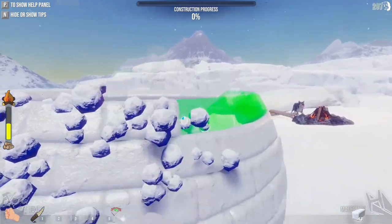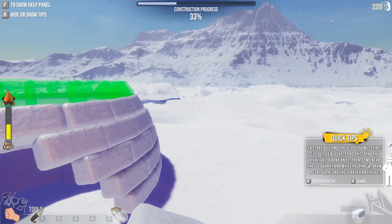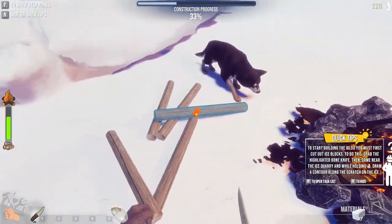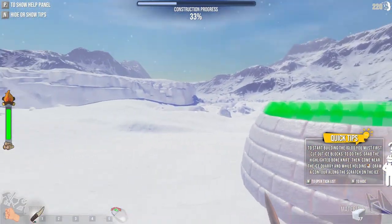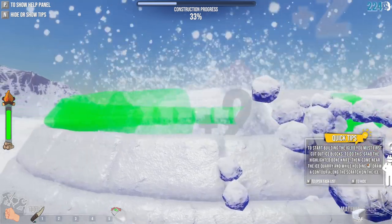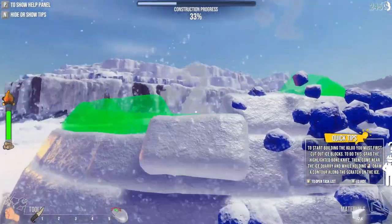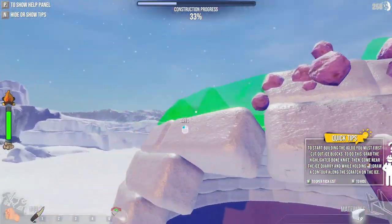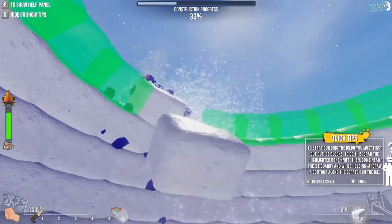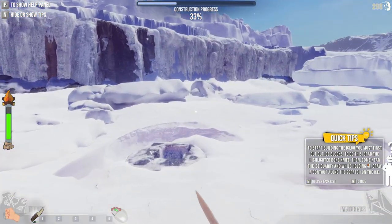We keep getting plus two for every block we put down, which is nice. The main dome is done. I checked the task list — there's nothing else to do, so I just keep on working on building this house. Now it's very important to realize that it's easier to stand inside the middle and do it. I think I've been doing it the slow way the whole time and I'm very slow to catch on.